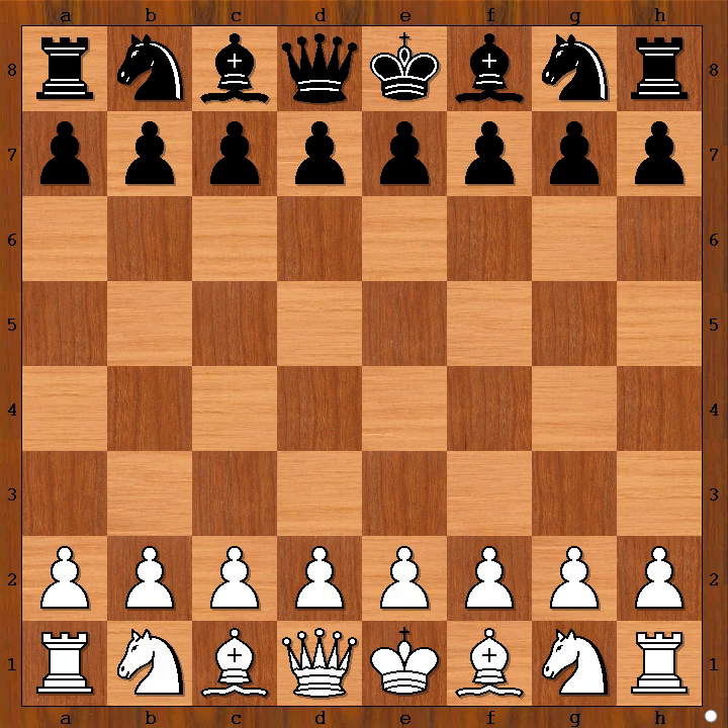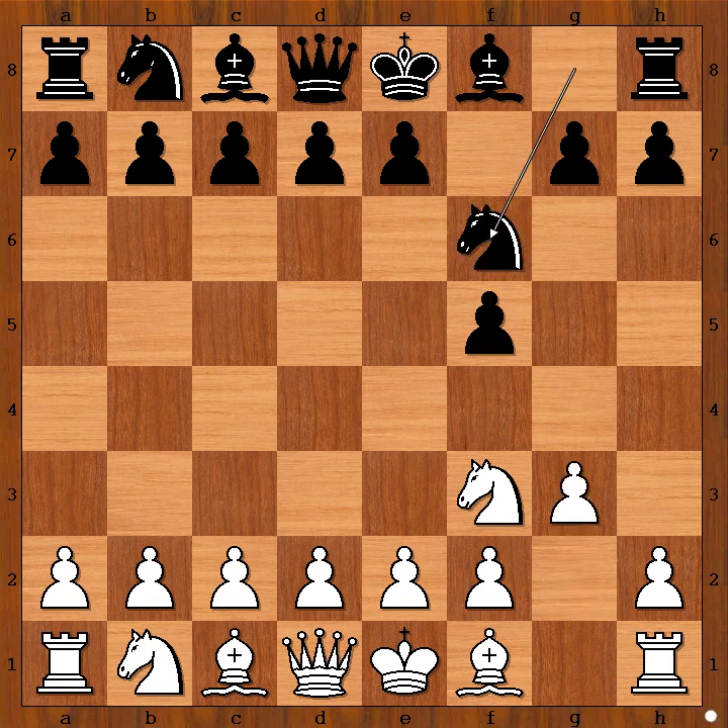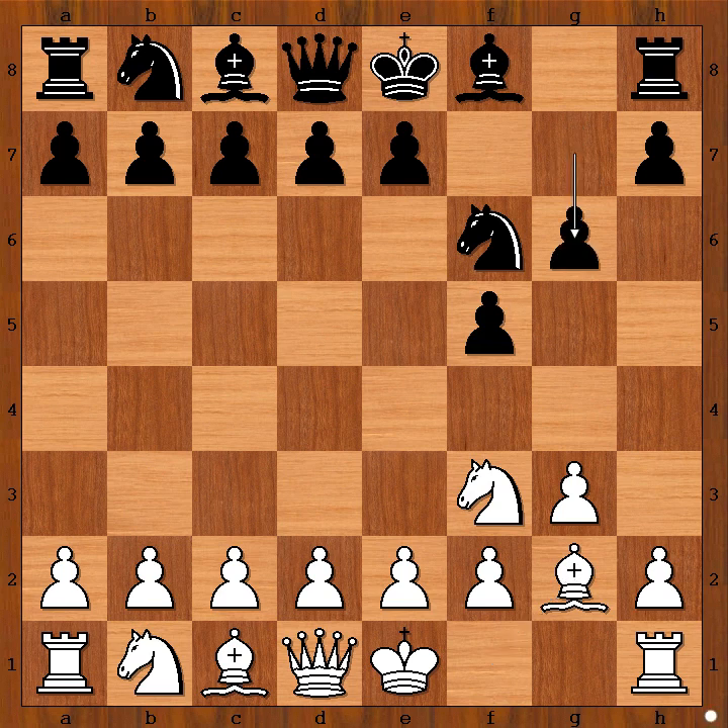Richard Rapport had the white pieces and he started with Nf3. Lajos Seres played f5. G3, Nf6, Bg2 and now g6 — the Leningrad Dutch.